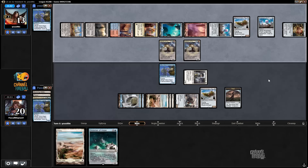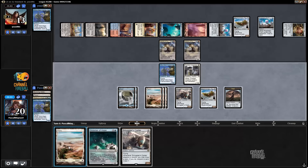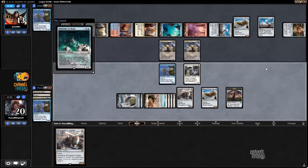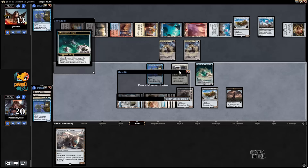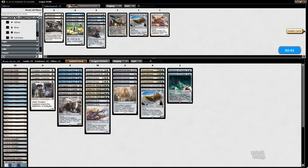No Colossus, please. Yep, no Colossus. Play Drowner, so Trap stops activated abilities as well. He concedes? What? He's not dead. Okay.